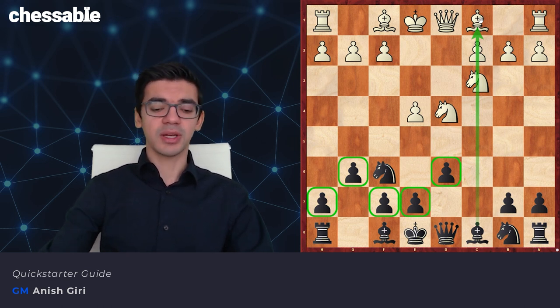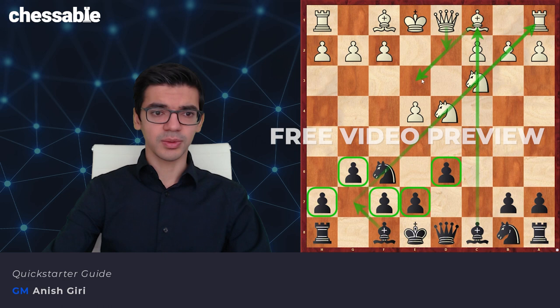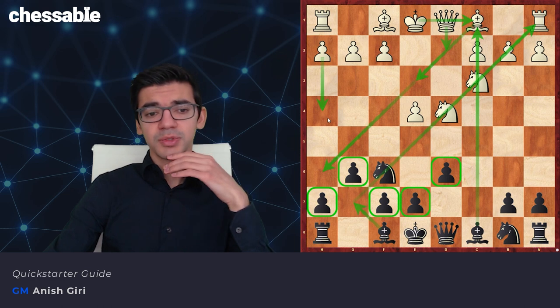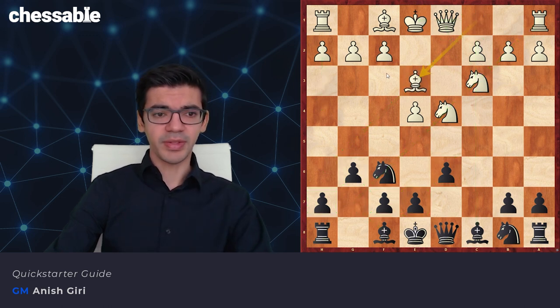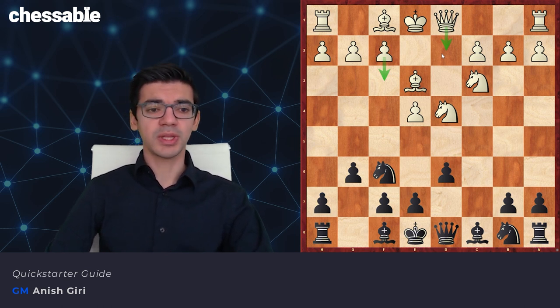The only downside of the Dragon is that while we develop the bishop to g7 — and it's a beautiful, strong bishop — White can trade it potentially with the Be3, Qd2, and Bh6 idea, castle quickly on the long side, and try to start an attack on the kingside. So we basically have to watch out for the attack, but for the rest we're doing really well. That's why the main line against the Dragon is the Yugoslav Attack — the setup with Be3, f3, Qd2 — and that's really the only way to really challenge our setup.